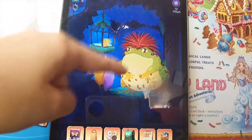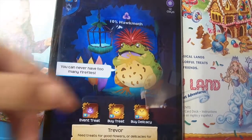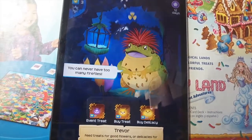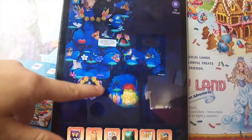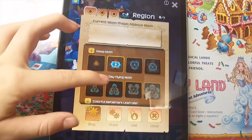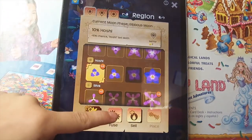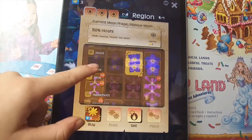Let's feed the toad. Feed him and you get flowers. And the flowers — they are going to turn, and then the flowers are used to attract moths.